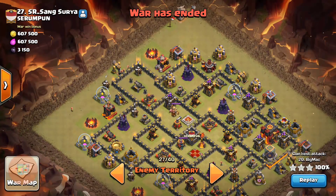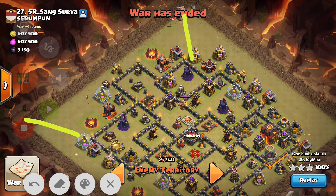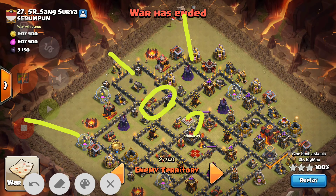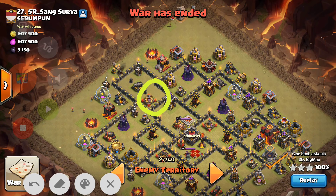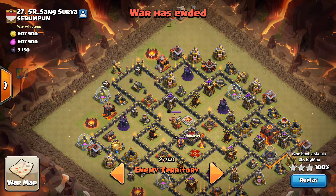He used the witch slap attack from the top end section of the base, starting by dropping witches as well as healers behind them. The main portion of the attack was the golem and bowlers along with the heroes. He dropped wall breakers to break open a segment of wall and used three jump spells — dropping the first here, second here, and third here — gaining access to the whole middle section of the base. He used two rage spells, with the intention to bring all defenses down as soon as possible.